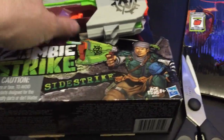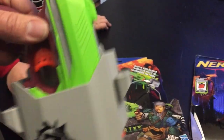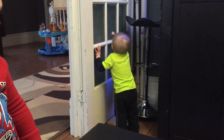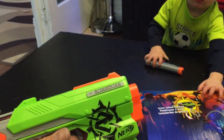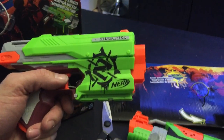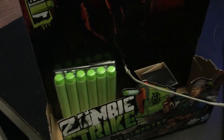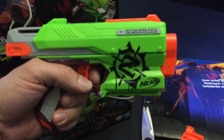Okay, let's get the other one open. We got the Zombie Strike Side Striker — it comes with a belt holster too. So Landon's got his belt, and my other son over there thinks the door is a zombie. This is the Side Striker, so it's just a handgun — it's pretty cool. Landon, you want to try to shoot this one? Yeah, that's your gun — this is Gavin's gun. The handgun version, the Slide Striker, comes with six darts and instructions.